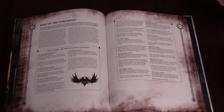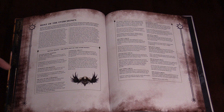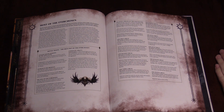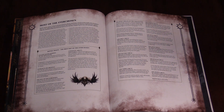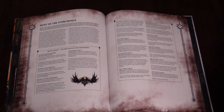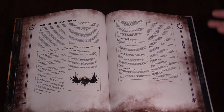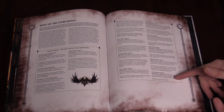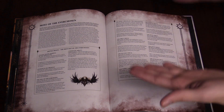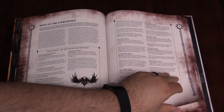And then finally, Hosts of the Everchosen — the big boys. This is the Eight Circles. Basically, you take Archon and he's the general — why wouldn't you? It's like taking Katakros and not making him the general. But then you get to pick one of these Eight Circles, and each one has really cool stuff. The Eighth Circle is really cool — your Varanguard can fly. I don't think we need to say any more than that. Flying Varanguard.